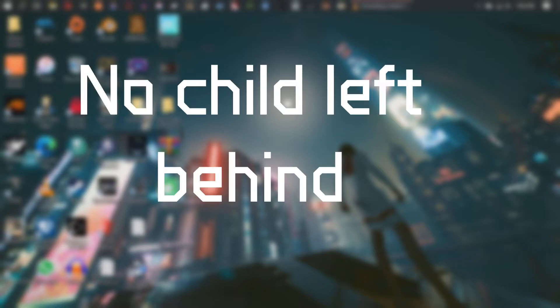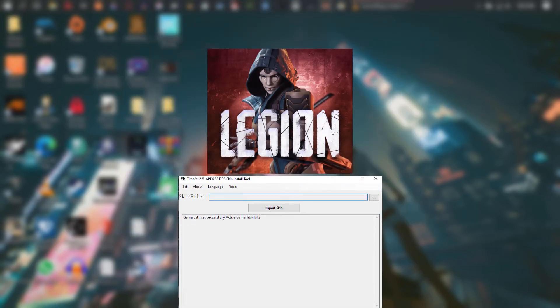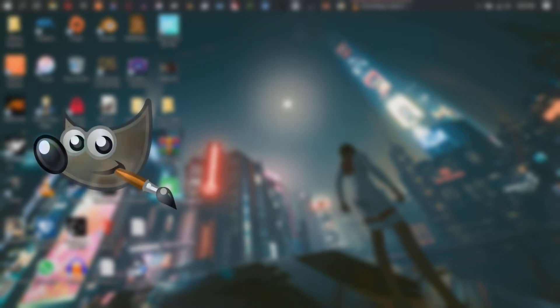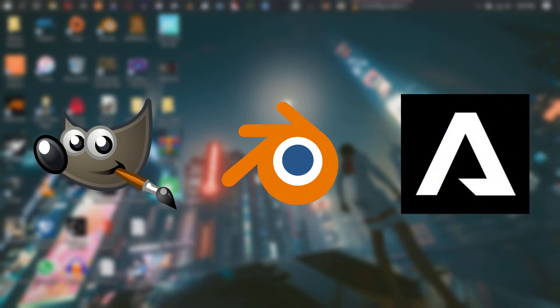Hello. So, before we begin, I believe in a No Child Left Behind policy, so we are going to be starting with the basics. For what you want, the Lesion, and you're going to want the skin tool — Titanfall 2 Pandora Skin Tool. You're going to want Gimp, Blender if you want to go above and beyond, and of course, the game.